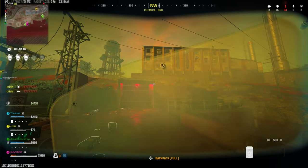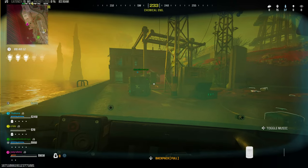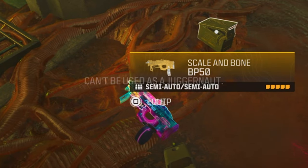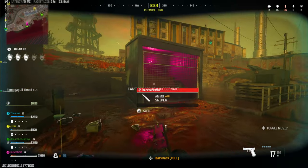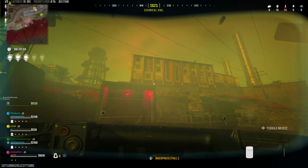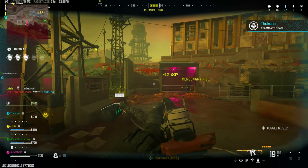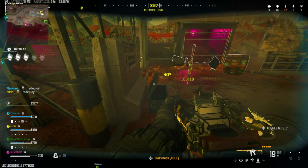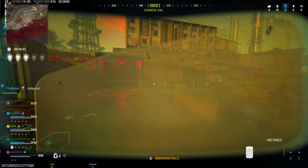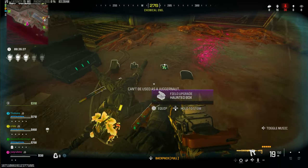Look at this — I've got a riot shield equipped as a juggernaut and I can play this for the entire game. I can't actually pick up weapons as a juggernaut, but there's a glitch where you can access your custom primary weapons from your loadout while you're in juggernaut mode. That means you're not going to die at all — as a juggernaut with basically unlimited health, I've got a normal gun, my loadout weapon, and a riot shield. No one's going to kill me.